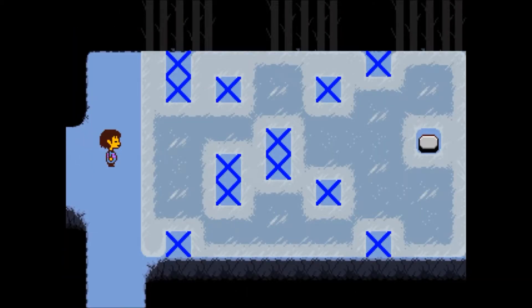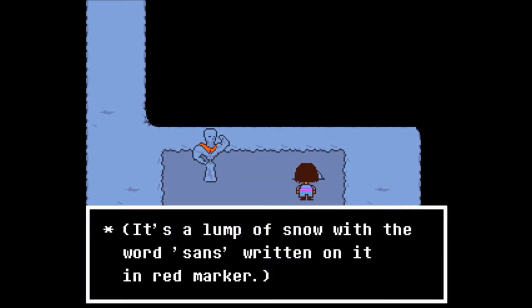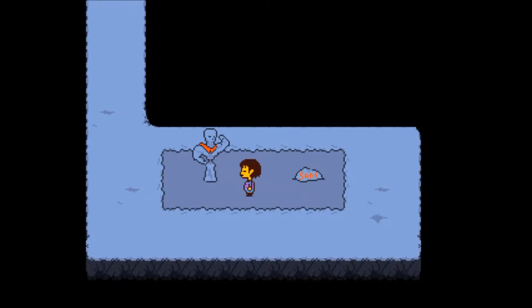So we have another puzzle, and we need to turn all these crosses into axes. It says 'suns' here - it's a lump of snow with the word 'suns' written on it in red marker. It's a snow Papyrus - really strong Papyrus.